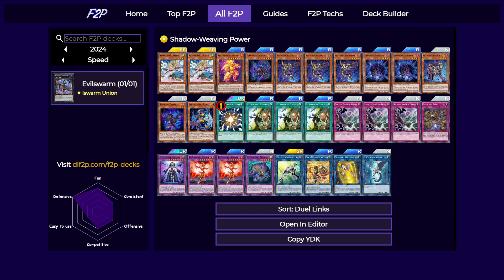Each Shaddoll has two effects: one flip effect and one effect that activates when they are sent to the graveyard by a card effect. It has to be an effect, so discarding them for cost — like with Super Poly — or linking them away will not trigger the graveyard effects. The two effects are also shared once per turn, so if you use one of the effects, you cannot use the other one in the same turn.